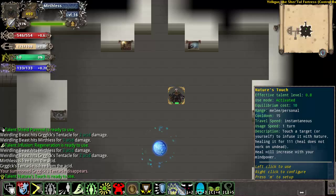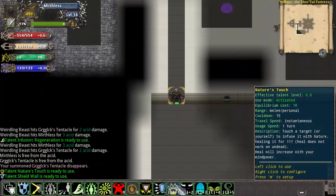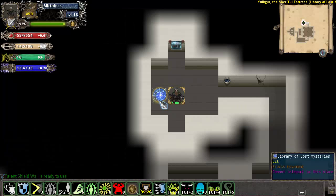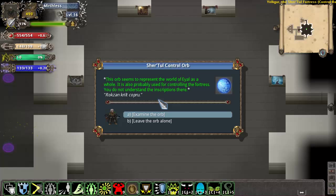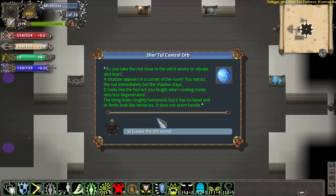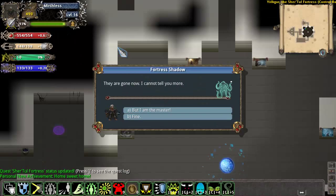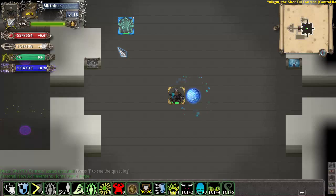Now we're in the center of a pretty big area called Yirgol, the Sher'tul Fortress. I don't want to go into too many details in this video about what exactly its purpose is — it will become important in the main story later on. But once you've gotten this area cleared, you get access to an interesting thing. There's a library back here, and when you click on it it will show you all the lore you've collected across all of your characters, which can be pretty handy. You also get the option to insert your Rod of Recall into this control orb. When you do that, an NPC called the Fortress Shadow will spawn in the room. You can go talk to him and he has some dialogue options, which I will explain later on.